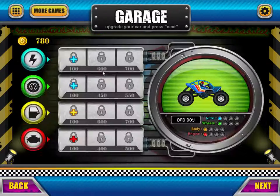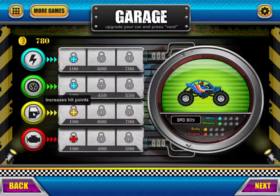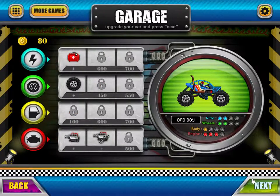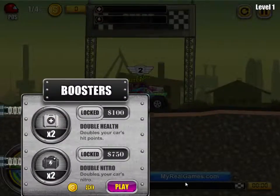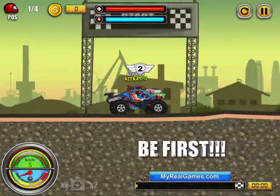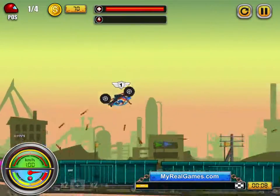I won, just barely! It gives us times right? How close is that — maybe it doesn't. That was really close though. Alright so level one now, 780 gold. Increased nitro, wheels, hit points, top speed, hit points — I feel like I don't really need that. Let's go with these and then engine. Industrial city, challenge them. The med packs give you health and the nitro packs give you nitro.